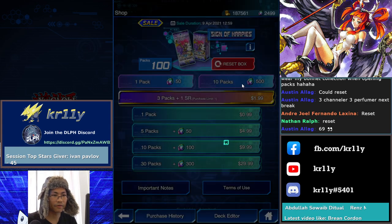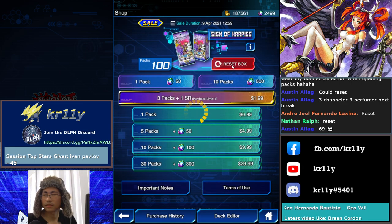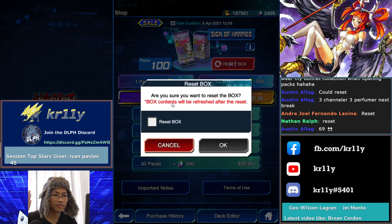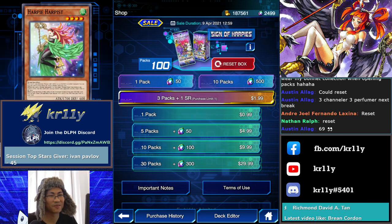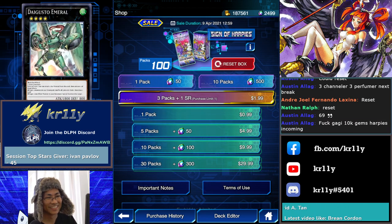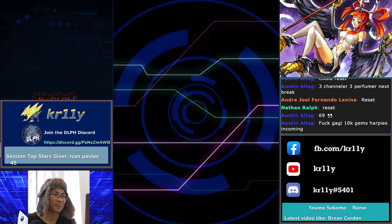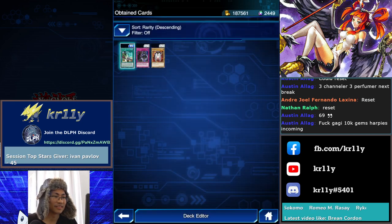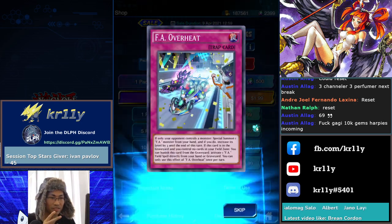Resetting four through nine. I guess I'm not gonna go King of Games day one because all the luck was spent here in this box opening. Oh my Jesus. So, 10k gems for Harpies — I guess we got three Lightning Vortex, freaking backrow monster removal. We're pretty much safe.